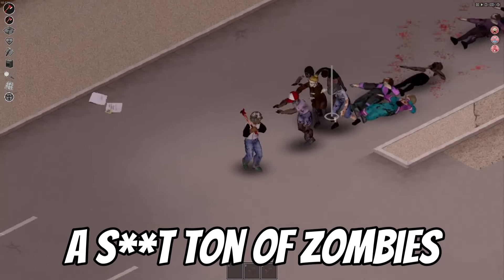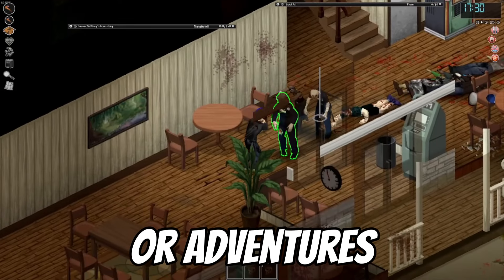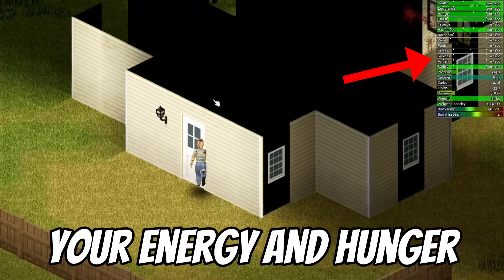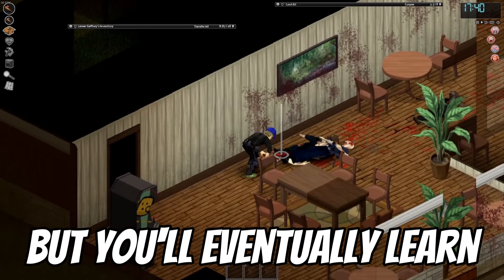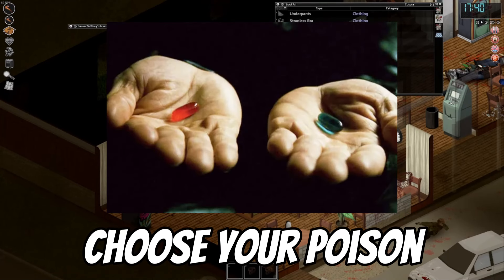If you already slayed a ton of zombies to acquire this new weapon and skill, you are probably drained, so engaging in any major fights or adventures might be your own doom. Especially if you don't have the mod that allows you to see your energy and hunger at all times. And just generally, don't be overconfident and stupid. You'll eventually learn the importance of this tip the easy or the hard way — so choose your poison.